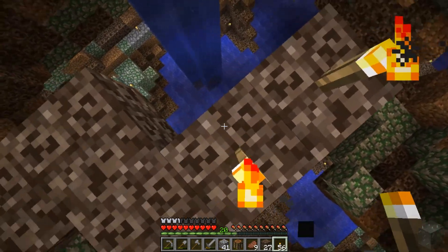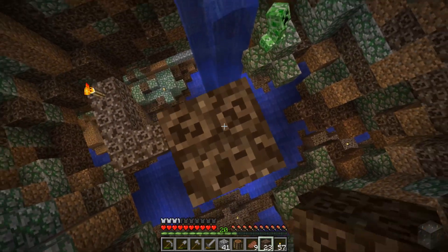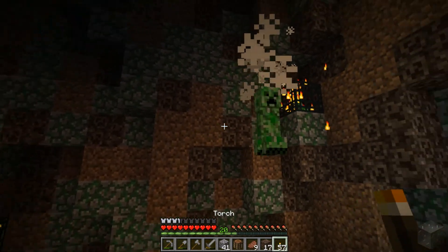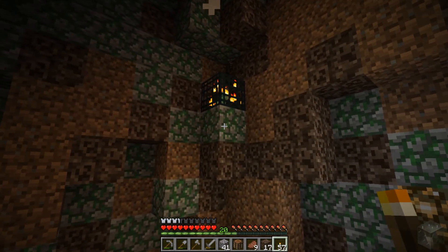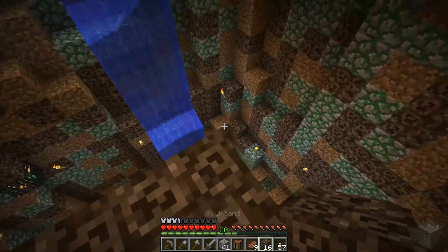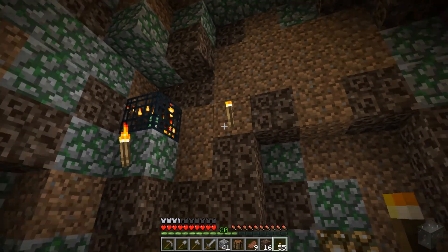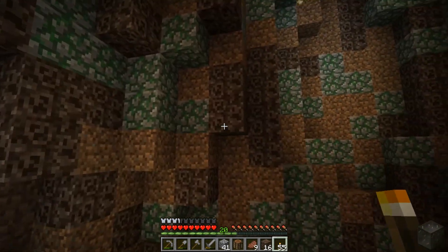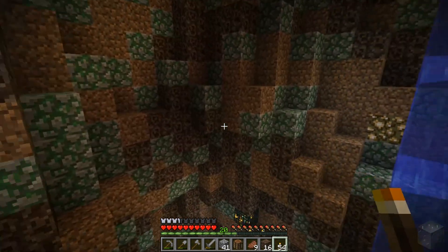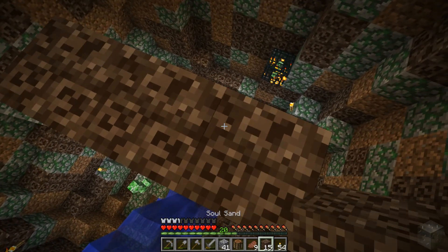I'm just going to put that there. Pillar up a little bit more here, because I also want to light this area up as much as I can. I can't reach that. So we're going to have to make another scaffolding type thing here. Hopefully that helps. I'm a little bit scared because things can jump down on me. I guess it wouldn't be Culver Creek if it wasn't going to scare you, right?